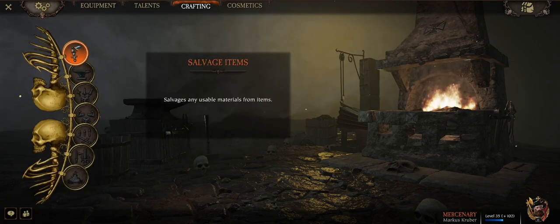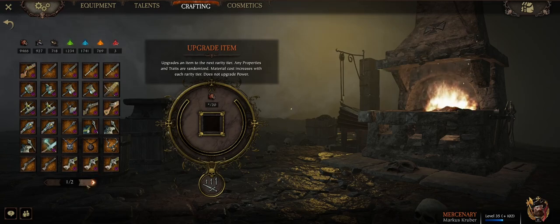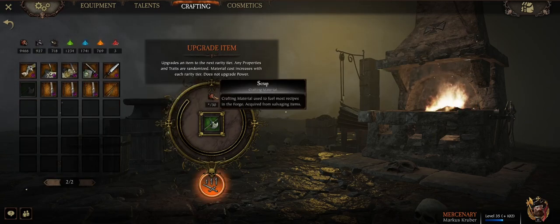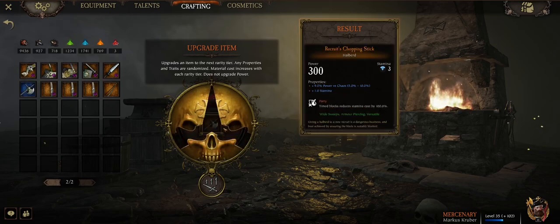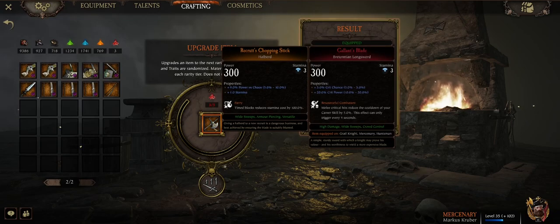Now, let's say you've hit power 300 and you really like a weapon, but it's green rarity. That's where you go to upgrade item, select that green item, and you can spend the scrap you've gotten from scrapping other weapons to upgrade it to blue, and then to orange. However, upgrading orange to red requires bright dust, which you only get from scrapping red items.